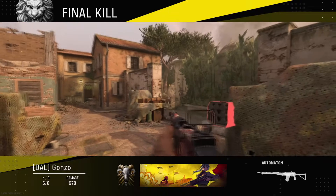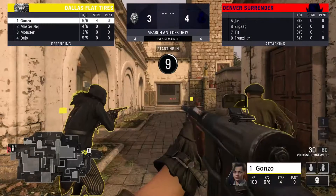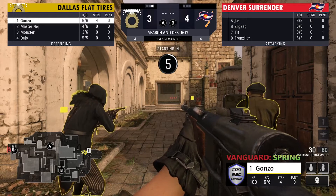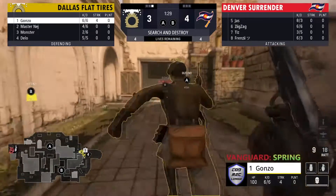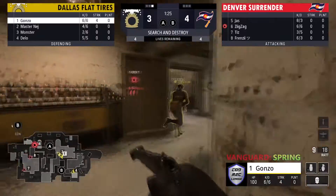Two straight — better being down four-three than five-two, I would say. Dallas — you've got Gonzo on a four-streak right now, guy's just going ham for the boys. And you've got Jazz over on the other side who's eight and three — guy's a monster.